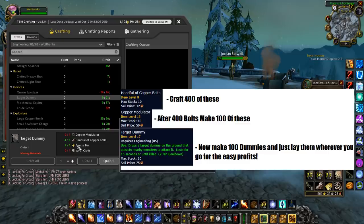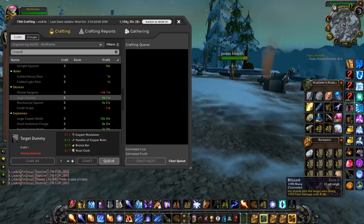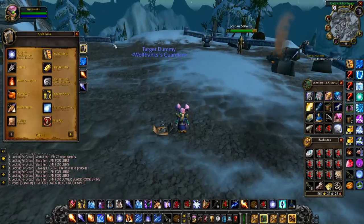It takes about 20 to 30 minutes to make all these. The cost varies server to server, but 500 copper bars, 200 linen, 100 wool, and 100 bronze bars would probably only run about 20 to 30 gold. The fused wiring you receive in the process would go anywhere from 80 to 100 gold, because you're going to get at least 20 of it.